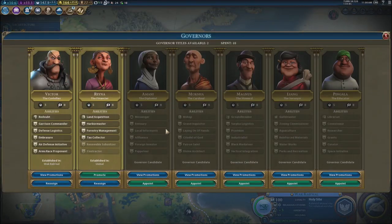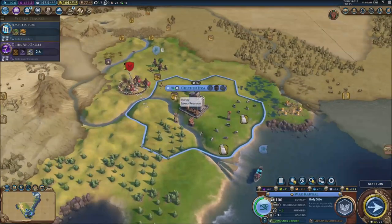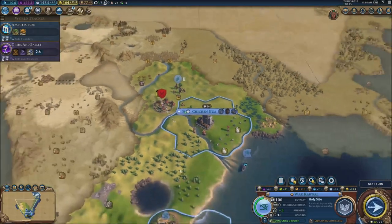We need a new governor for the new city. Plus two envoys. Religious pressure. More science, more culture. I'm going to get this one for Chichen Itza — it's the one that gives us production and all that. I think that's going to be the best option right here. We are going to need a military unit — I'm going to send my catapult and my swordsman right here.